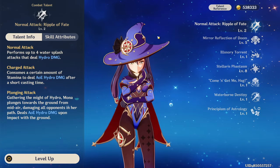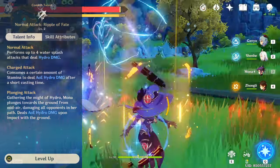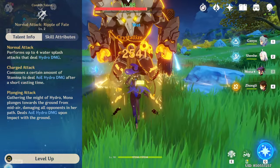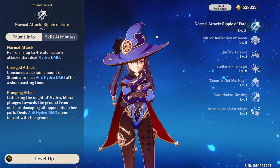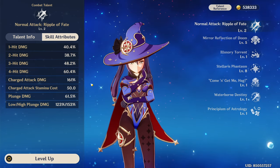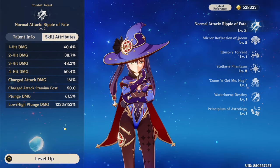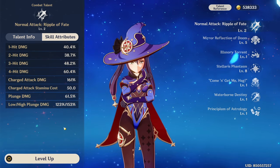Starting with Mona's normal attack talent, Mona does 4 total hits, though the last hit has a very long animation, so it's pretty much never recommended to finish the whole string. Her charge attack is pretty standard for a catalyst user, consuming a ton of stamina and dealing AOE hydro damage. If you happen to be playing a main DPS Mona, this talent will become your highest priority to level, with charge attacks likely being your main source of damage. For pretty much any other Mona player though, I do not recommend leveling this talent at all, since you will almost never use her normal or charge attacks.